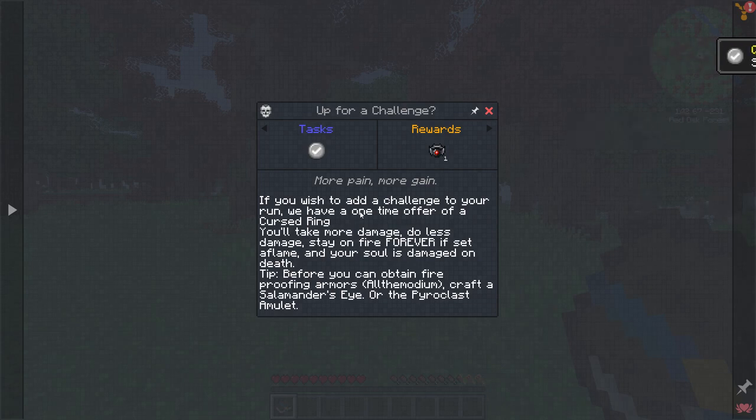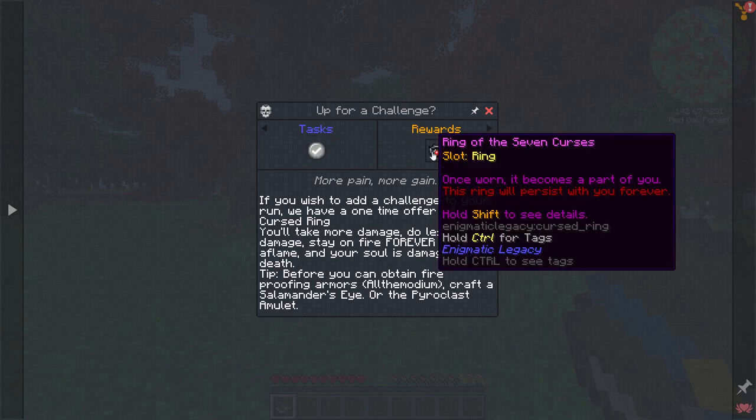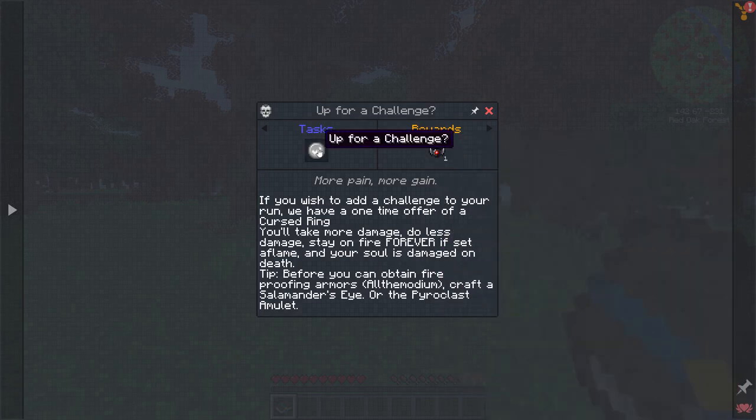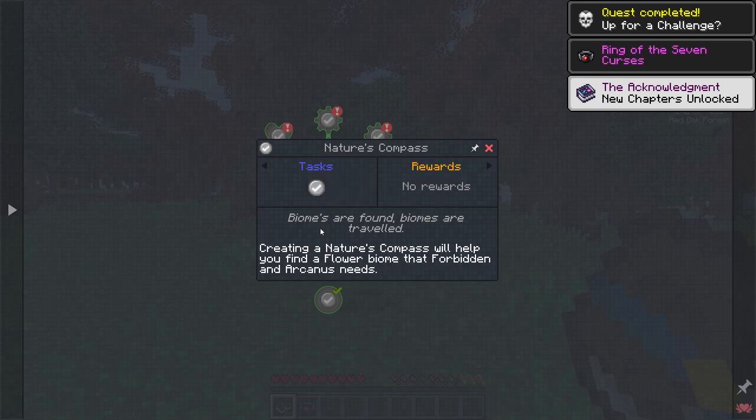There's a one-time offer of a Cursed Ring to add challenge to your run. You'll take more damage, do less damage, stay on fire forever if set aflame, and your soul is damaged on death before you can obtain fireproofing. The seven curses include: double damage from any source, neutral creatures are aggressive, armor is 30% less effective, monsters take 25% less damage from you, when on fire you burn forever, every death tears your soul apart, and you suffer from incurable insomnia. As a trade-off you get plus one looting and fortune, plus 400% experience, plus 10 enchanting power, unique creature drops, Ring of Ender functionality, and unique relics. We are actually going to do that.